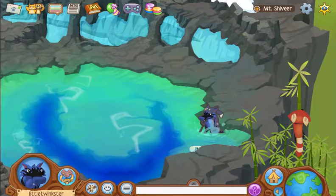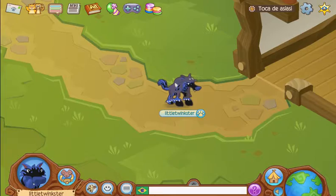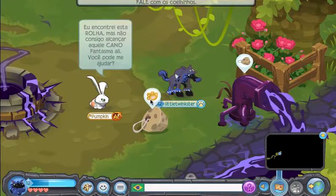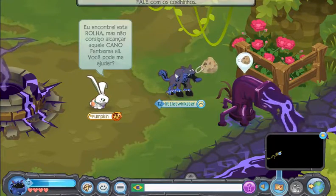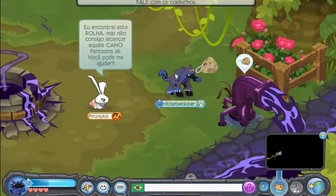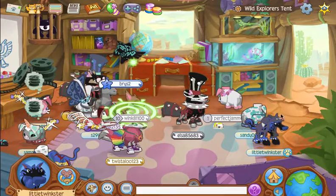So this is what you would normally do to use this glitch. You would search somebody whose account is in a different language, go to their den, start an adventure, pick up an item, and return to your language. But as you can see, this is no longer working because there is not a cork above my head.